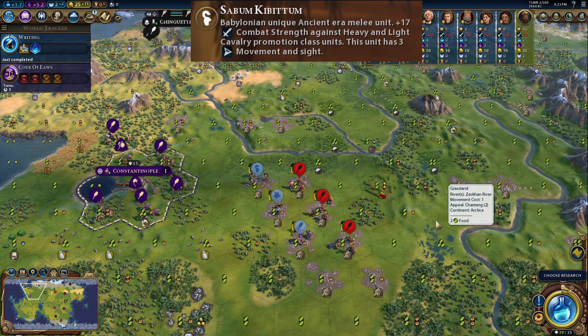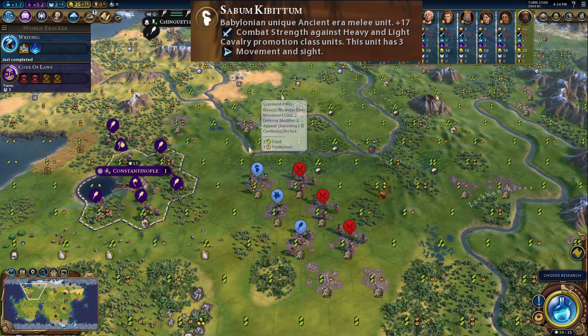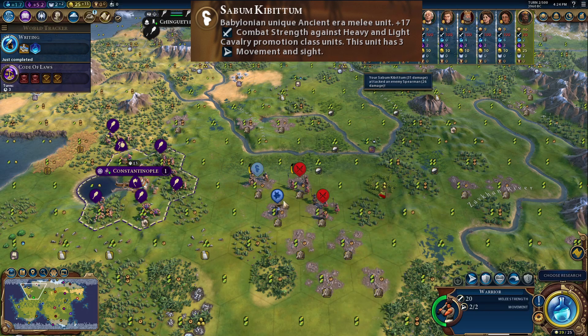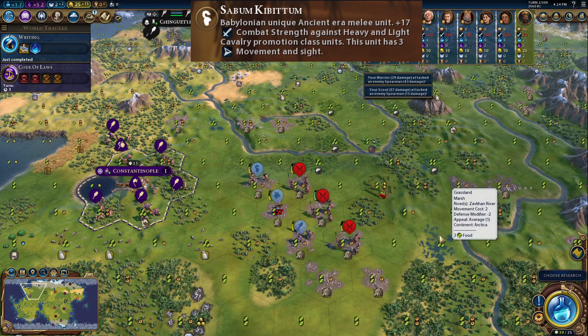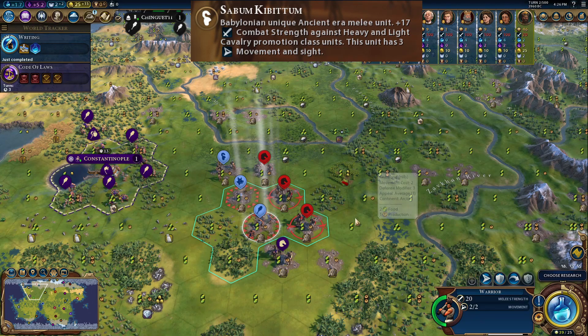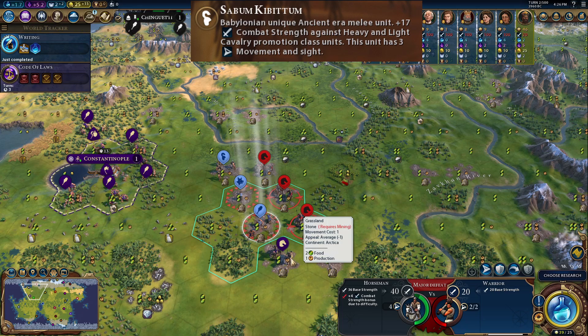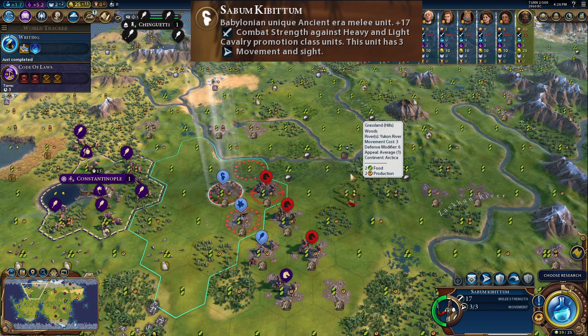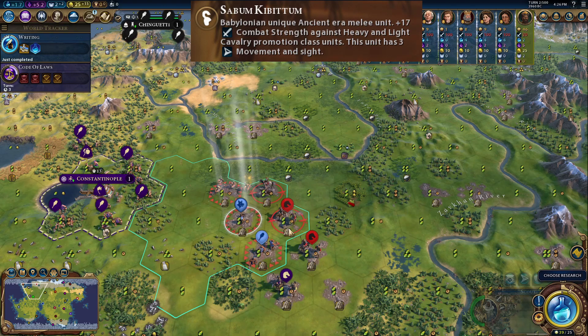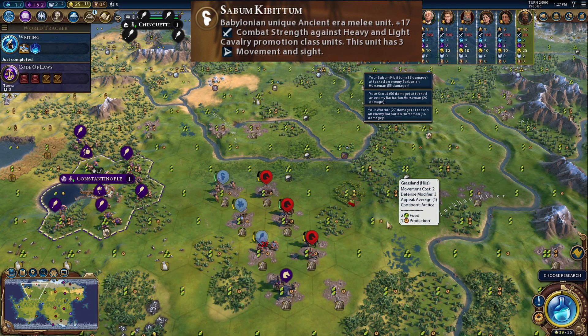Against barbarian spearmen, because the Sabom Kibitim is a melee class unit, it gets plus 10 combat strength versus anti-cavalry units naturally, as does the warrior — giving us 27 versus 25, and 30 versus 25 respectively, while the scout has big trouble. Against barbarian horsemen, the Sabom Kibitim shows its true strength: 17 base strength plus an extra 17 bonus against light cavalry, far outperforming the warrior. One of the best things is you get a full era score just for building it for the first time.